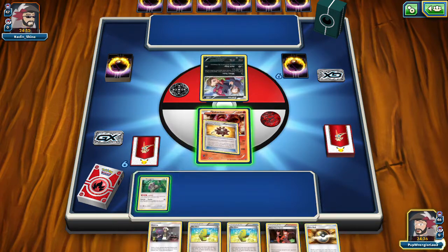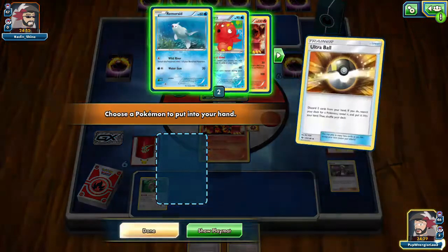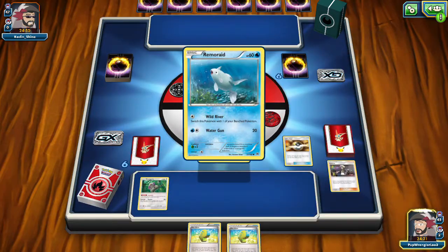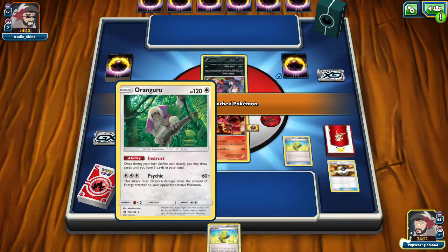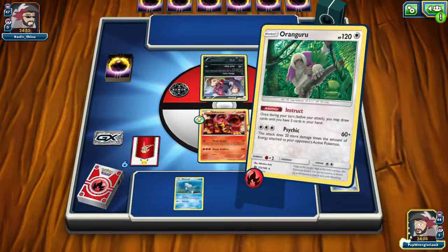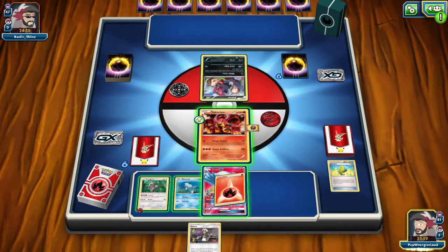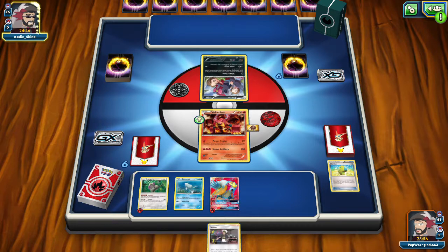Now what do we want to do here? We want to throw that Bursting Balloon down. We'll Ultra Ball away two supporters to pull out that Remoraid. We'll go ahead and Max Elixir onto the Renguru — which kind of sucks, missed that one. Instruct for three cards. Let me get that Entei and put a Fire Energy there. Unless they get Ability Lock, we're still going to draw some cards next turn with the Instruct ability.